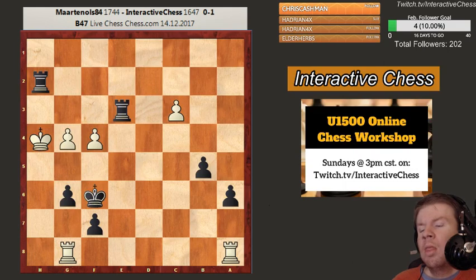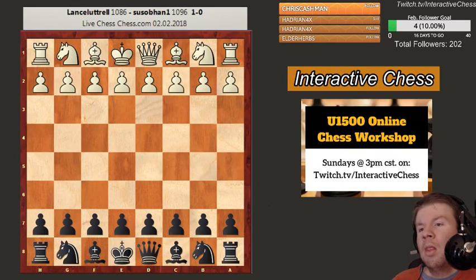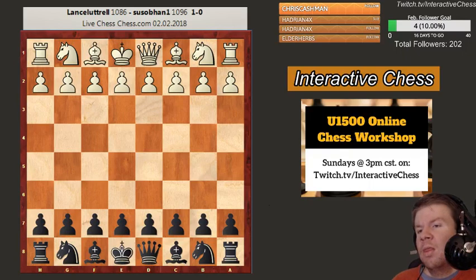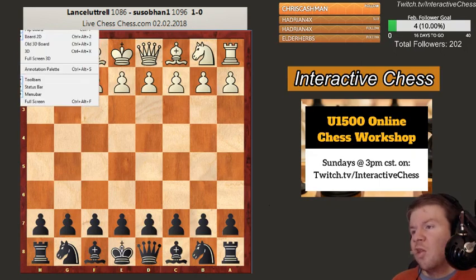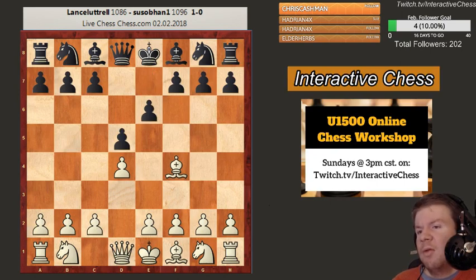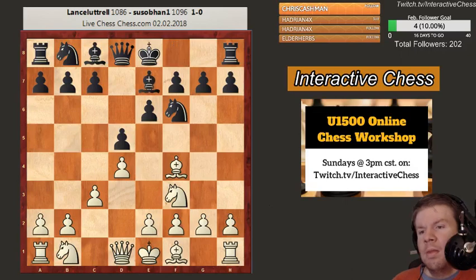Let's go over this short game played on playontist.com - it was submitted by White and we're going to look at it from his side. He ends up playing a London System but turns very aggressive in the middle of the game.